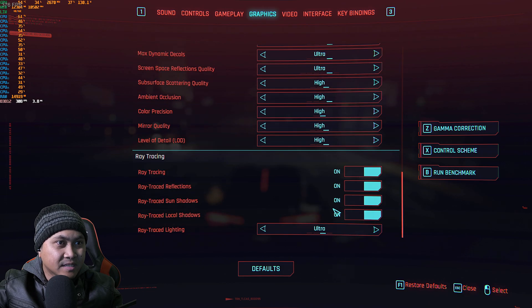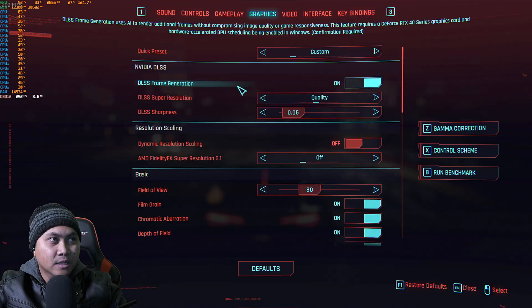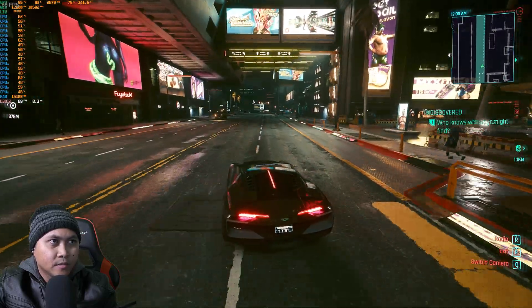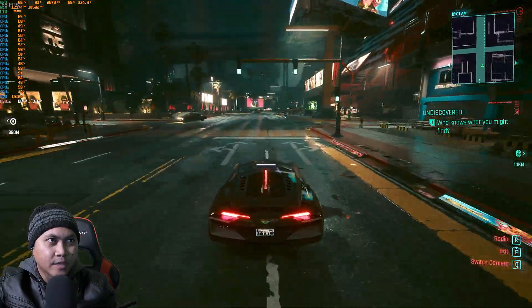Everything is maxed out. Let's turn on Psycho settings and see what happens. With Psycho ray tracing on and quality frame generation, we're getting around 90 frames per second — dropped maybe eight or nine frames going to Psycho ray tracing.